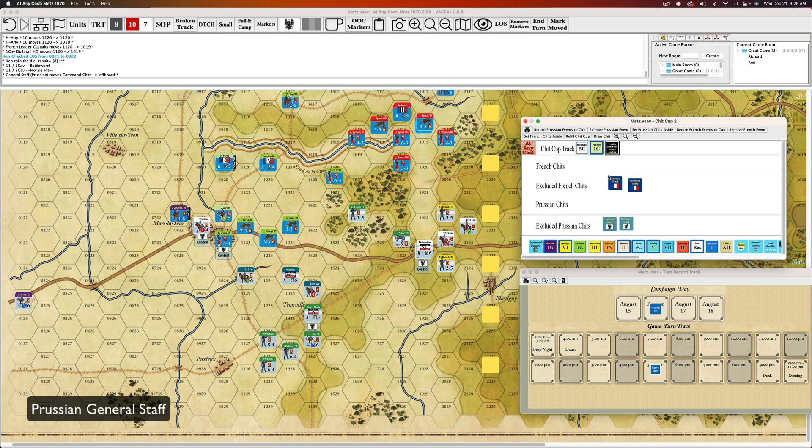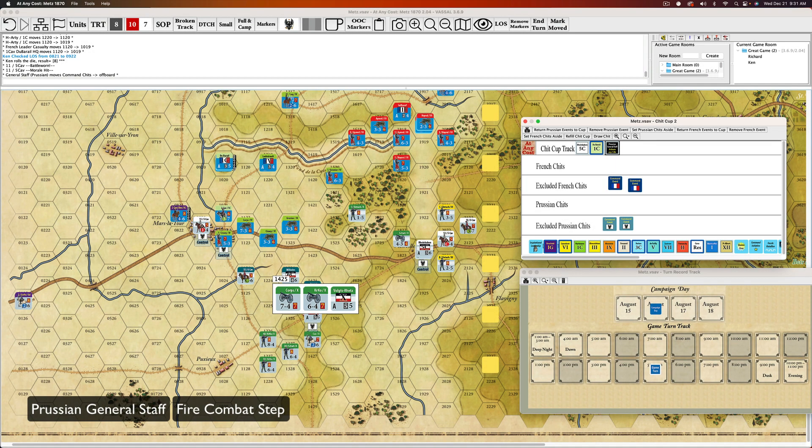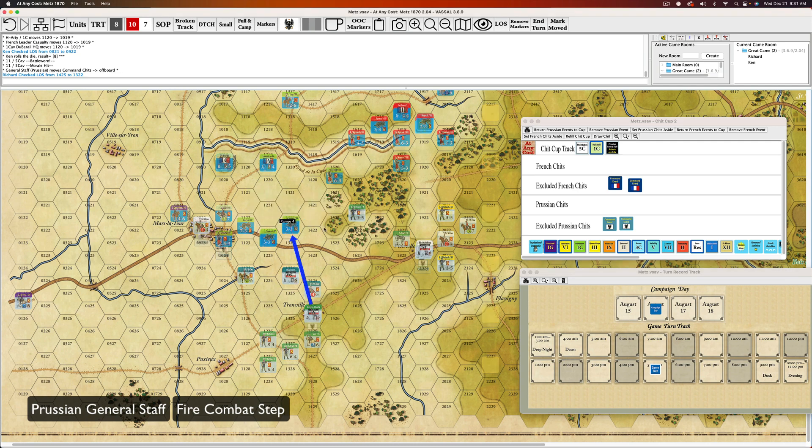Prussian General Staff. This time we're going in — all the green guys on the hill here, the 10th. They're all within 2. We've got to shoot. We're shooting over my guys — that's the one unfortunate thing. The cannon in Tronville is obstructed. Let's decide who's doing what. I'm going to take each one separately, two shots. We're range 4 here, so that's full effect. Let's do the 6 first. Prussian artillery is plus 1, plunging fire is plus 1, obscured is minus 2. You're out in the open. So on the 6th column.